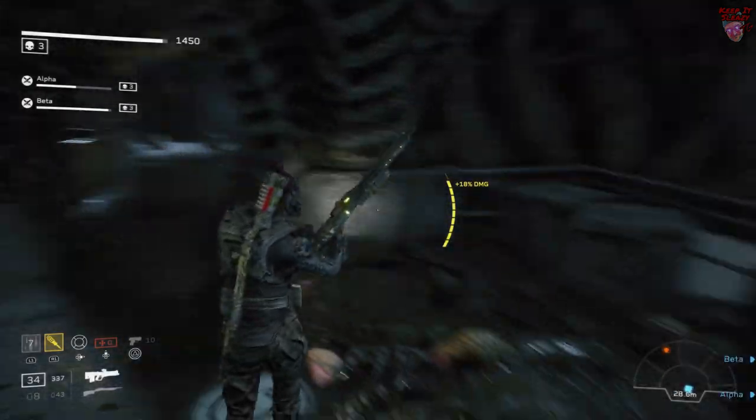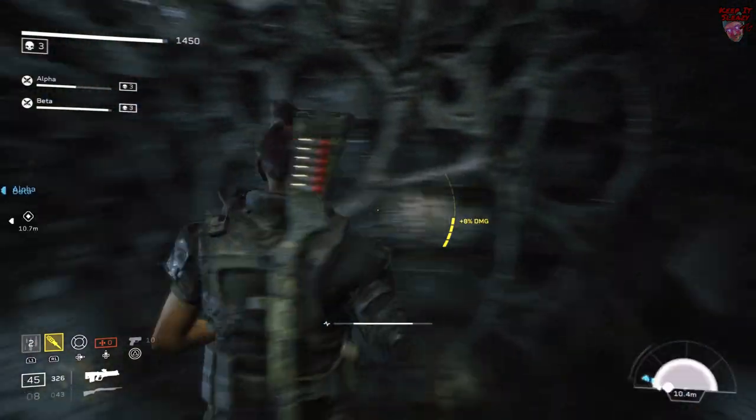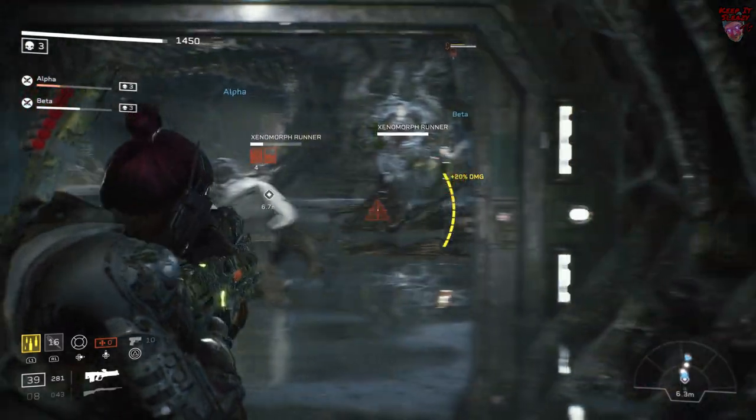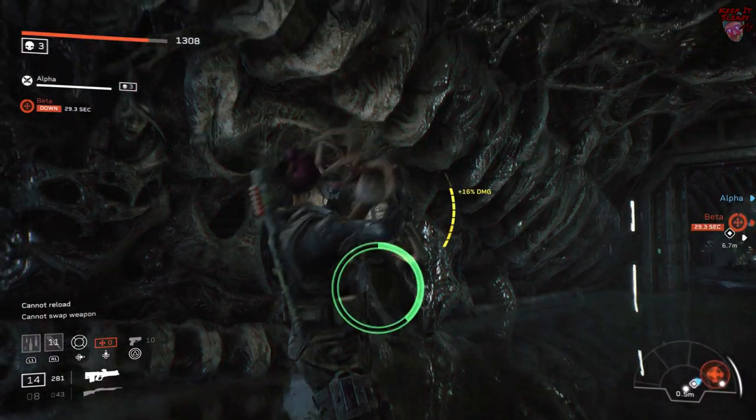The penultimate fight might look a little bit familiar. Trigger the fight and then run back through the doors you came and use this hallway as your bottleneck. Just remember — make sure you take down all the eggs before you trigger the fight or you could have a few stray facehuggers coming your way.